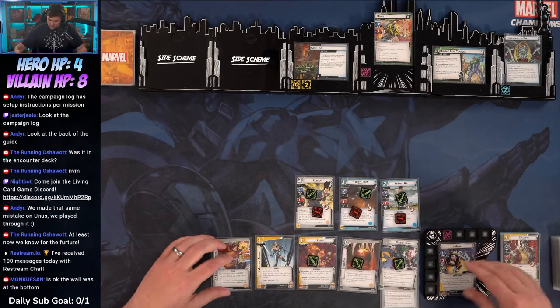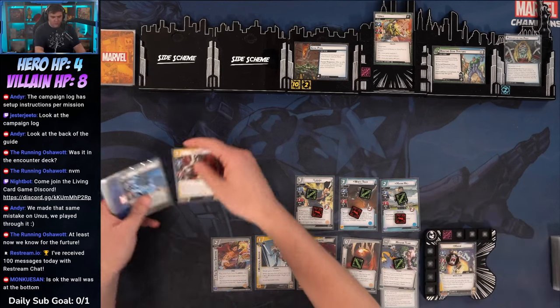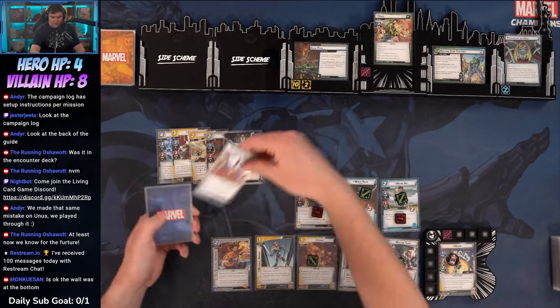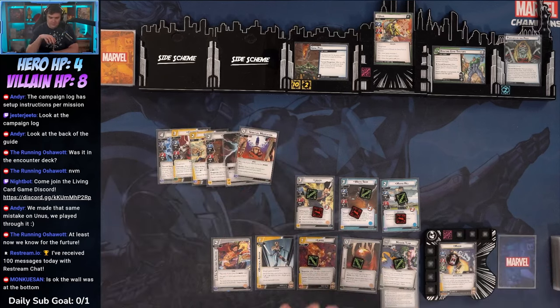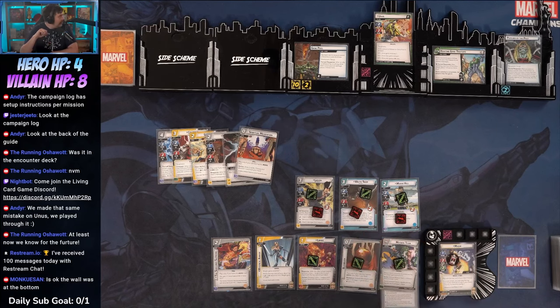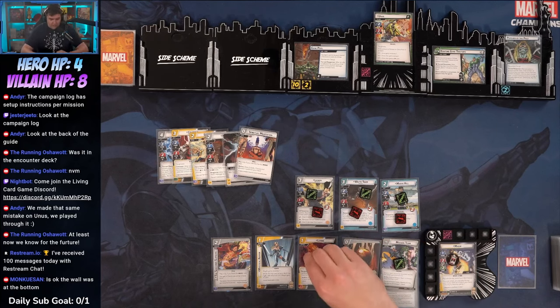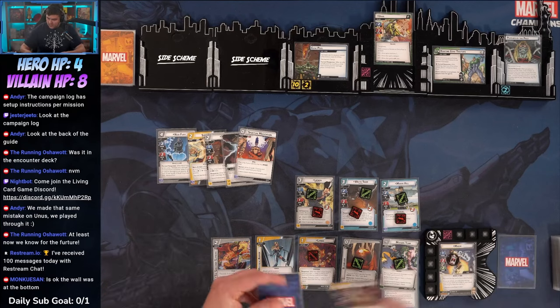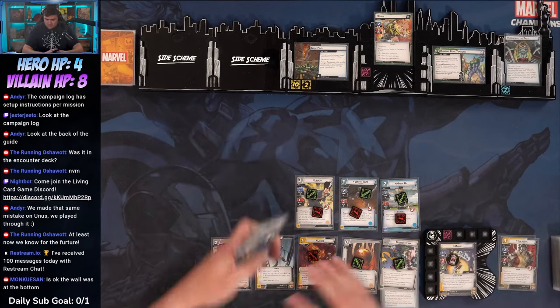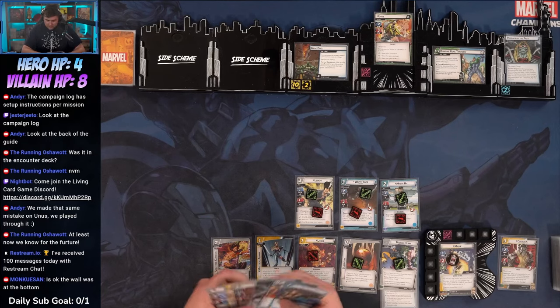The nice thing about ignoring Gene Pool is you can chump block now — two off the main scheme. Standing up. The problem is a lot of these cards are going to mess with Gene Pool, so we have to be a little careful. Use Limbo to swap Colossus with the top card of the deck — Triskelion.